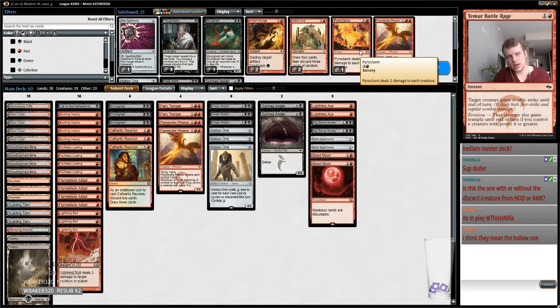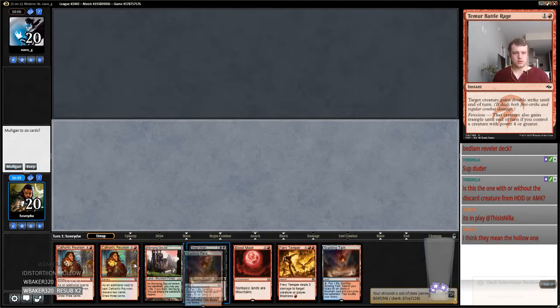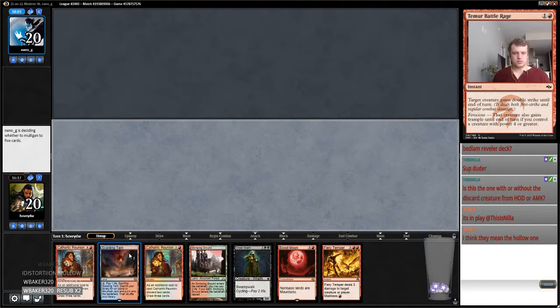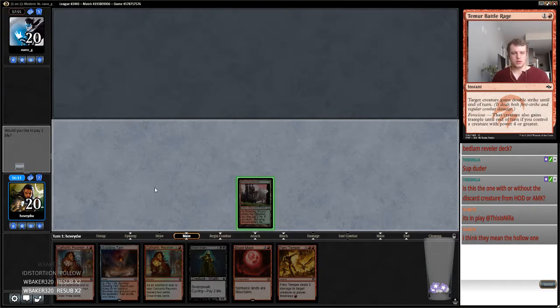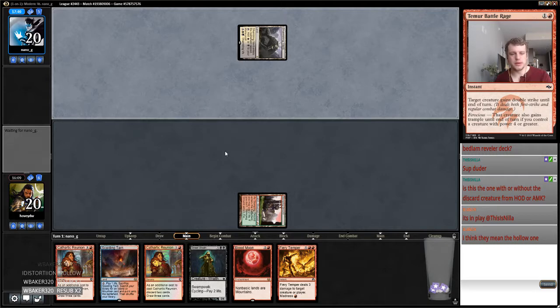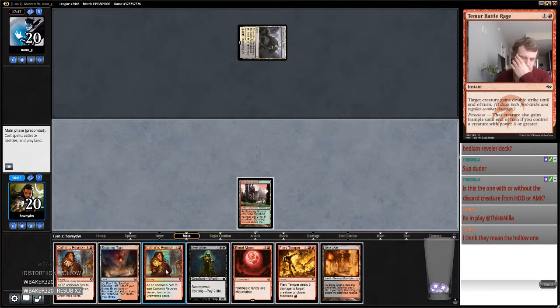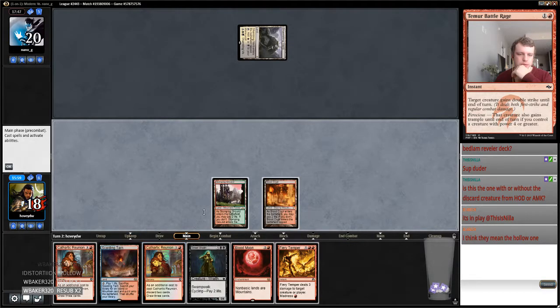I think this is what we're going to go for. I really don't know how to sideboard with this deck — I could see boarding out a land because if we flood we're going to die. Maybe I'll board out a land on the draw. I would like to play first. Keep this hand. Put him all against the five — I think we're just going to go like this. I don't know if I'm on a Cathartic on two because I have nothing in play. I really want to find a basic swamp — so I guess I can go Reunion, let me go. I'll Street Wraith to start, I sequenced it poorly.